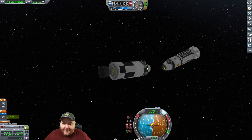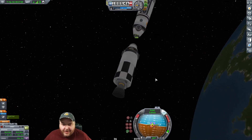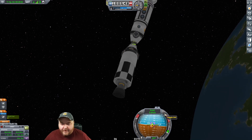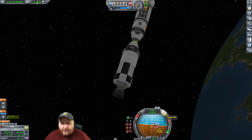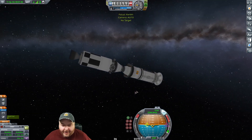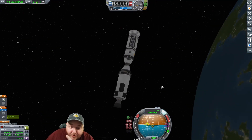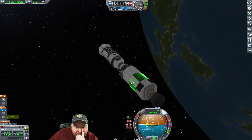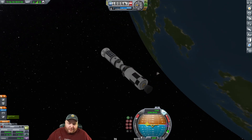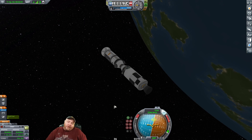I want these docking ports different than these docking ports, so I'm going to turn these 90 degrees from here and we're going to get it hooked up. Come on, straighten up. Beautiful - we have mated two parts of our station, so now we just got to get the rest of them put in. We need to get the solar arrays and then refuel it.